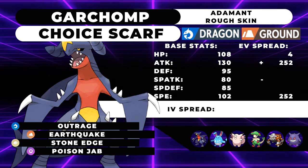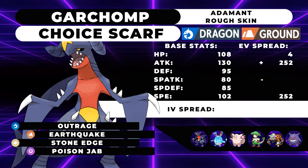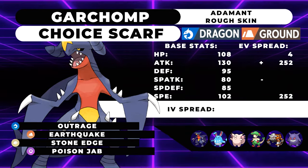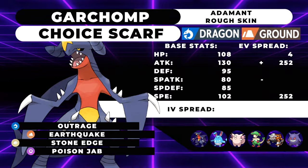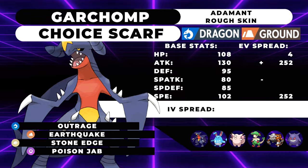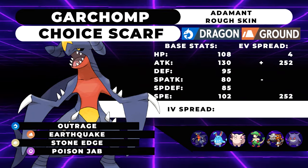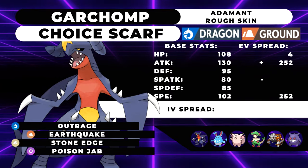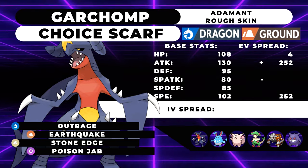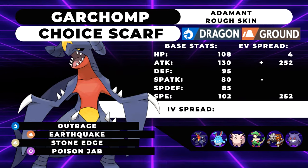Starting off with the Battle Tower singles team, we have a team composed of Garchomp, Azumarill, Clefable, Breloom, Heatran, and Gengar. While Battle Tower singles only requires you to pick three Pokemon, I have made a full team of six so you can have a little more fun and flexibility when picking a team to grind for BP. The three Pokemon I would usually pick for a reliable BP grinding team are going to be Azumarill, Heatran, and Garchomp. They typically have a lot of options when it comes to switching in for each other, and as a core they synergize very well. The first Pokemon we're going to talk about is Garchomp.